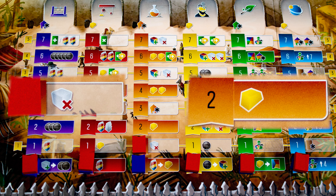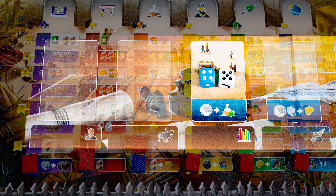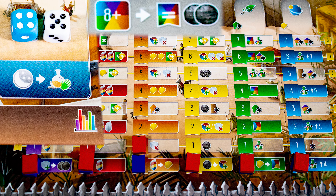Solid spaces on the research track are income you gain during rest actions. You can also take the research action directly — check your dice color and value. Here our action is a blue nine, so we gain two coins and advance on the blue track.